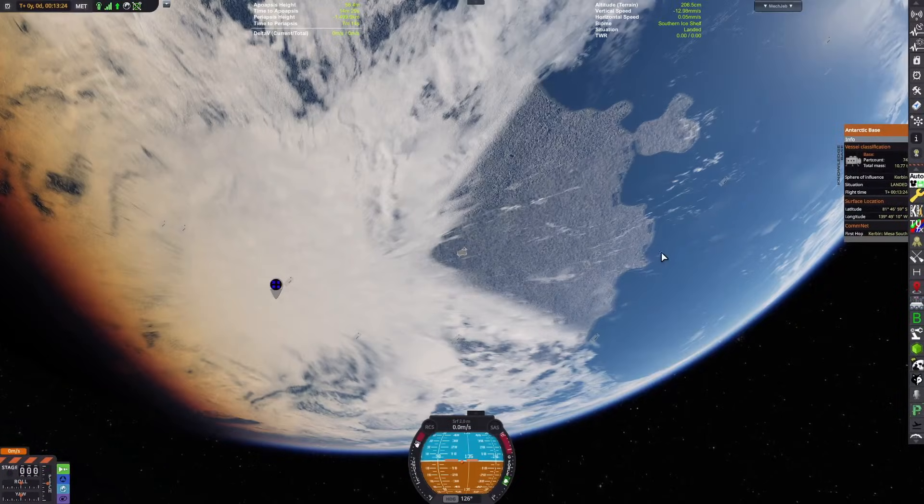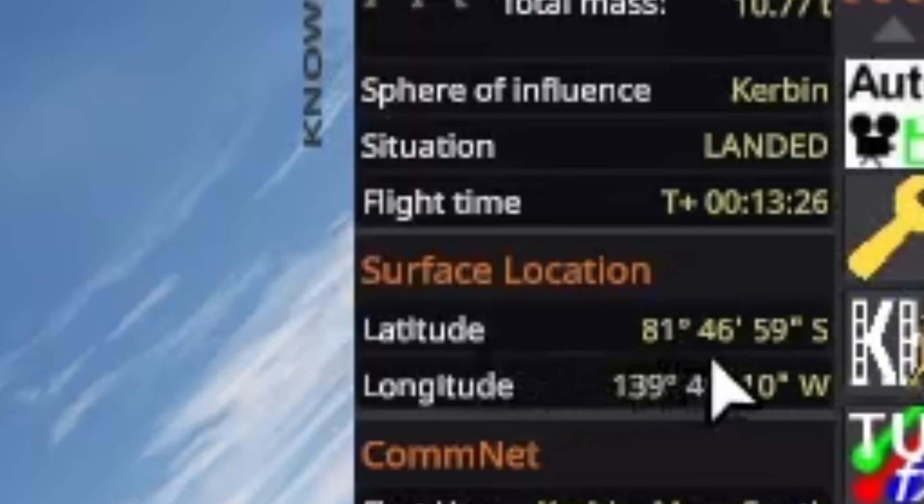One last thing: I originally intended for the base to be directly at the south pole — as you can see, I have a waypoint there — but we only made it to 81 degrees south, since we lost the engines part of the way through.